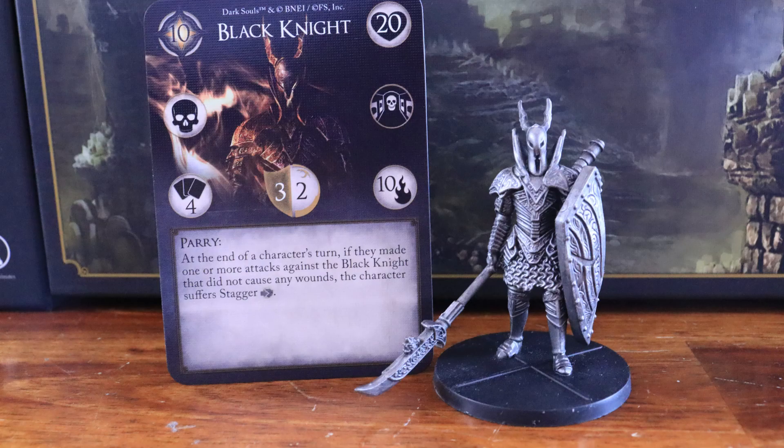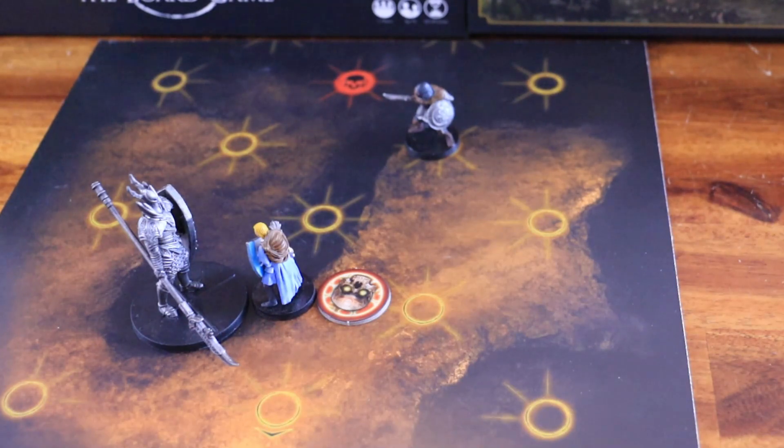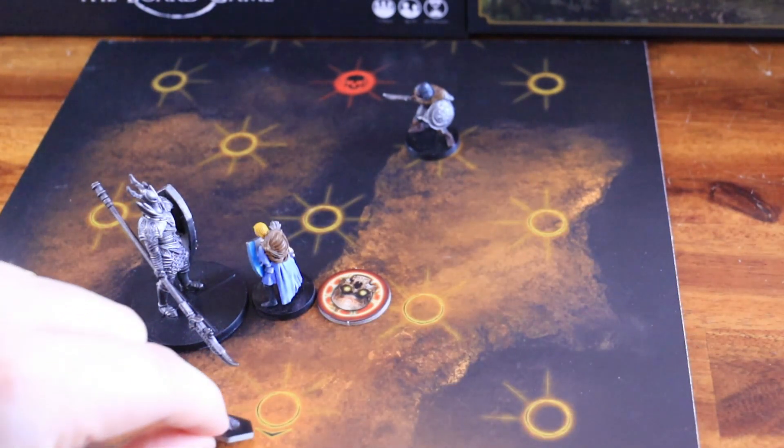Black Knight. His behavior deck should be built with four behavior cards. Its ability is Parry, and what it does is that at the end of a character's turn, if they make one or more attacks against the boss that didn't cause any wounds, the character receives a stagger token.